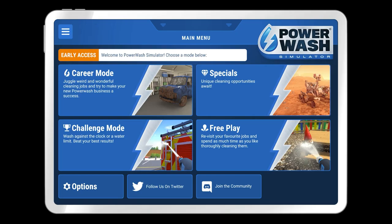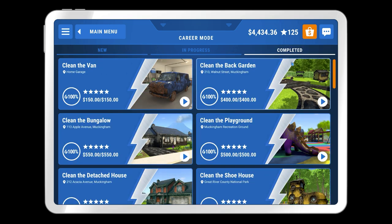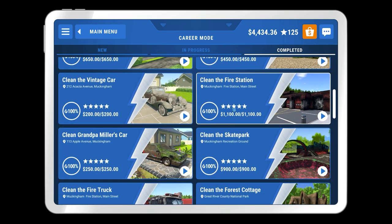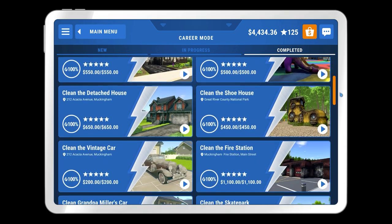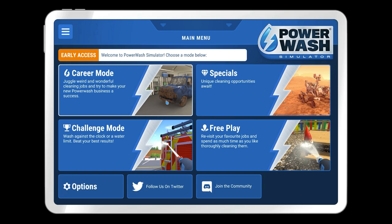Welcome back once again to a chill session on Power Wash Simulator. In the previous episode we cleaned a public toilet - let's just take a moment to think about what we've done. Yeah, we did that. Either way it was a fairly decent mission, in fact one of the best in the game, one of the most enjoyable. The back garden, bungalow, certainly the skate park were some of my favourites because they're all very low down with quite nice flat surfaces - good for some satisfying cleaning.